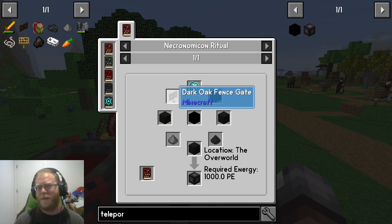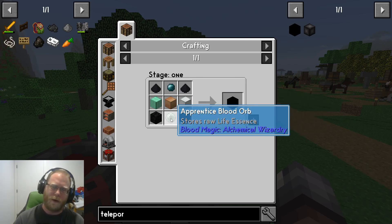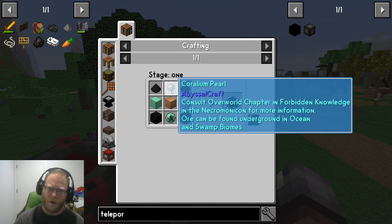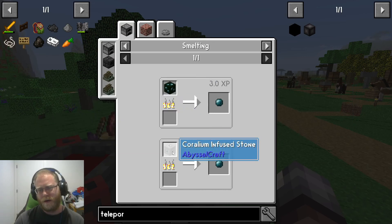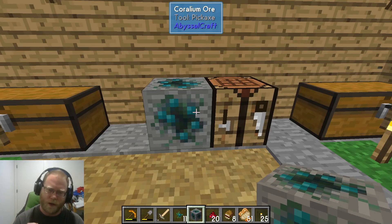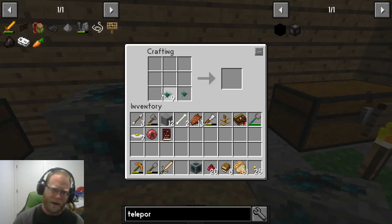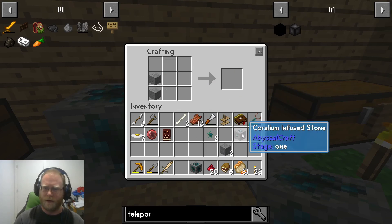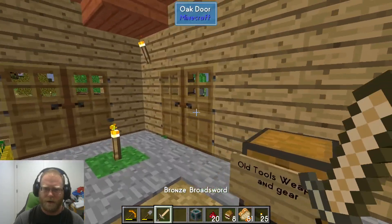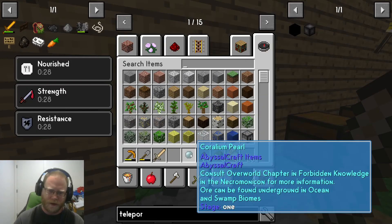The blank teleporter rune needs an Apprentice Blood Orb, a block of coal, and this material — this pearl — which you can find typically in swamps or portions of the dark lands, or underground oceans. You're going to collect these little pearls, mine them up with a pickaxe, cover them in stone, and cook them in pretty much any cooking station. That will give you this pearl — I'm probably going to butcher the name. Get enough to make at least three or four.